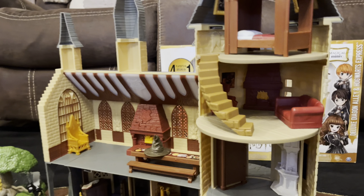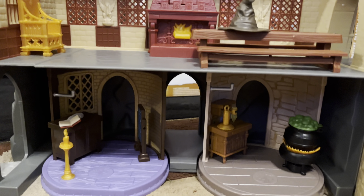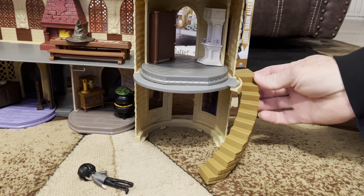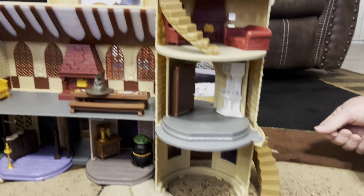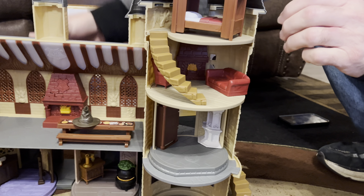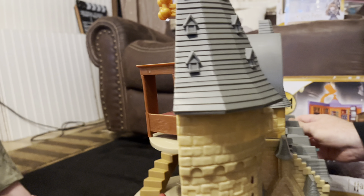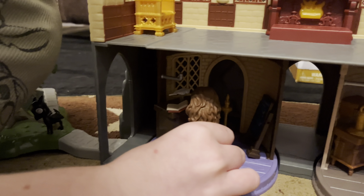You can see the bedroom and the floating paintings. There's the great hall with two classroom sets and the floating staircase. Oh, you can take it away - cute! Get one of the characters and let's see what happens in the bathroom. It connects to the platform back here. She walks up - Wingardium Leviosa! It's floating!